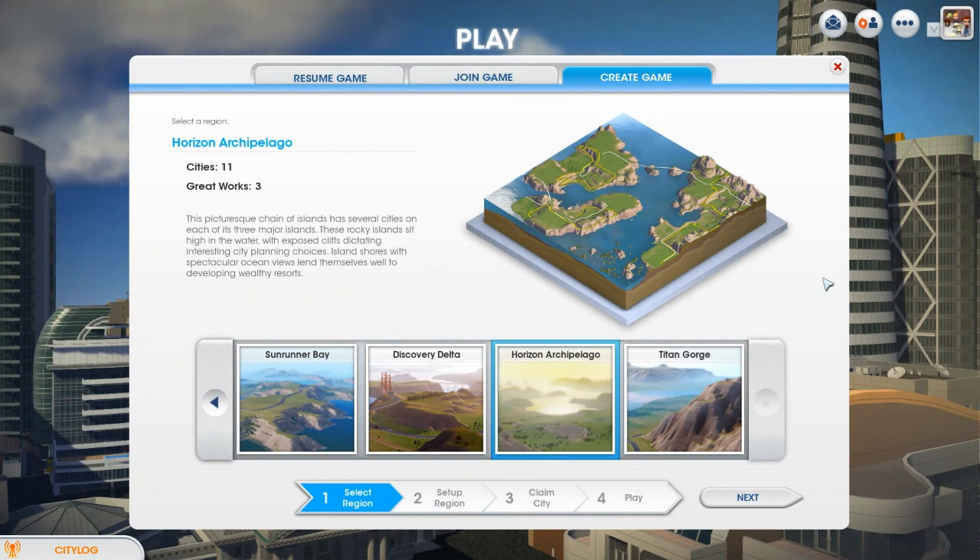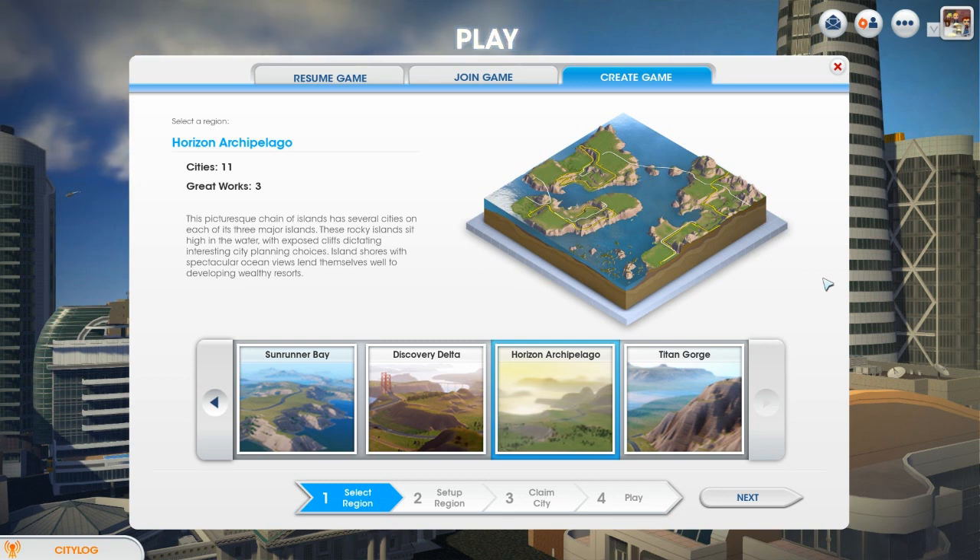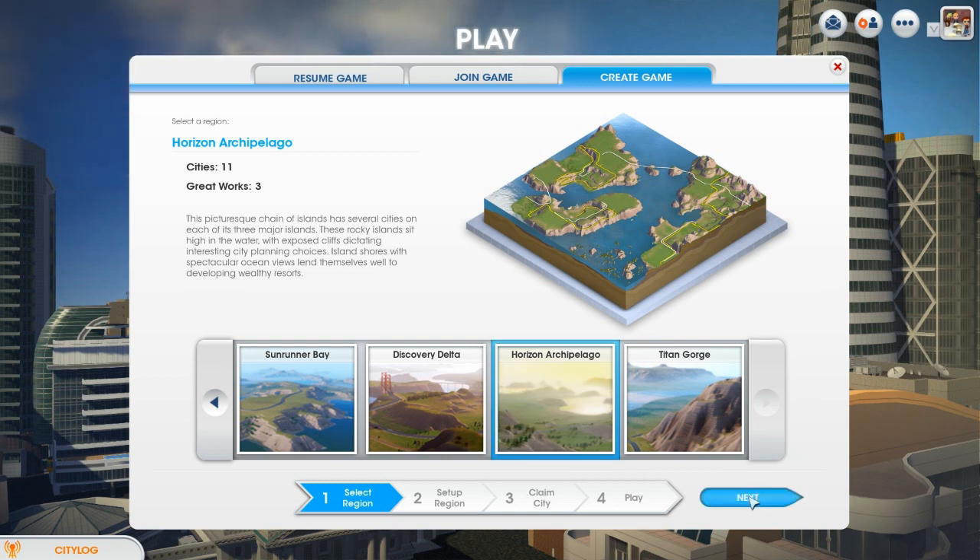Here we are at the region select screen and I'm going to go with Horizon Archipelago. Pretty much every region has at least one site that has good coal production, but this one just seems nice, so we're going to go with this one.